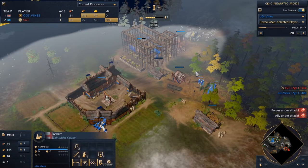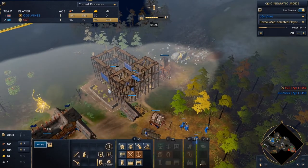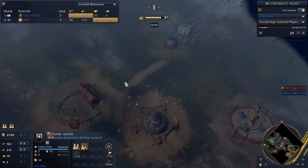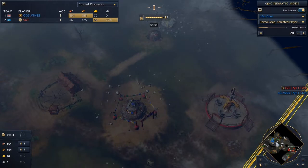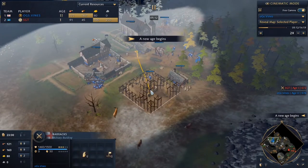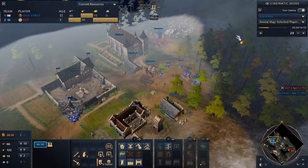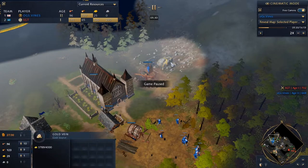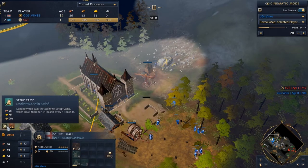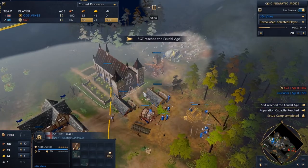We have a bunch of workers on wood here. Right after seven on food and three on gold, we put those three straight to the council hall and they're building it now. We're rallying onto wood from here. We're scouting — we found an early stable and a silver tree landmark, which is great. We see the market on the left side, so we're keeping note of that. The immediate threat is horsemen, so we're putting out a barracks right away.